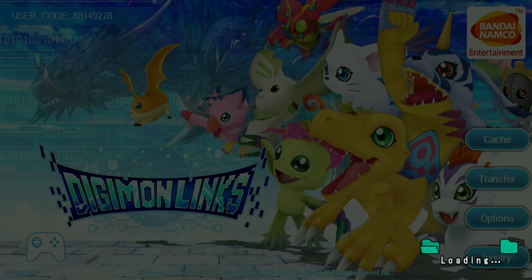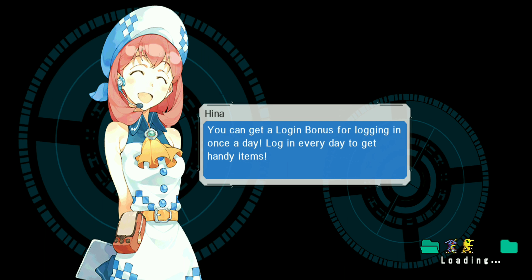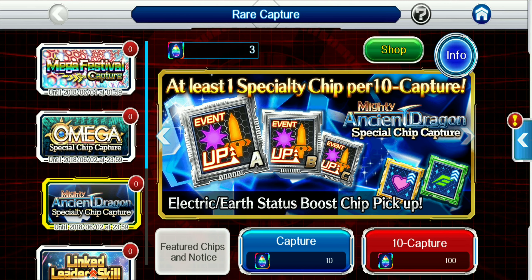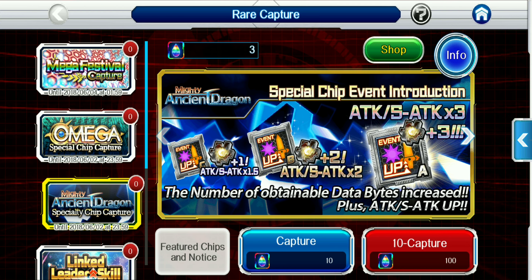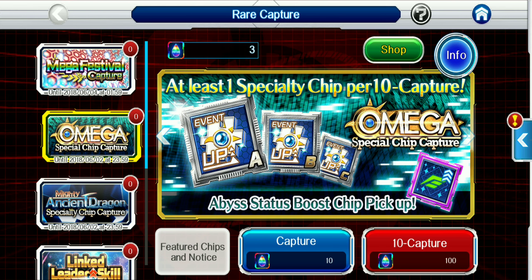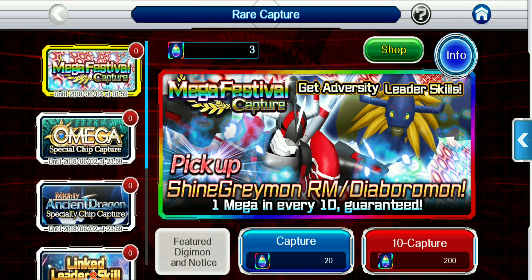The Omega event is here, so here's your chance to get some Omega Mon fragments — or Omnimon, if you prefer. What sucks about this event is there's a separate capture event. You get the Omega capture event and then you've got the ancient dragon capture event. I was hoping we were only going to use the ancient dragon capture event chips, which would have made these three weeks a lot cheaper, but apparently we're going to have to spend some DigiStone money to actually grab a good one.